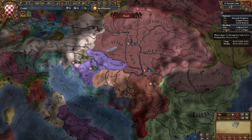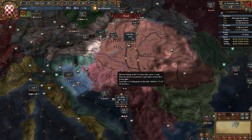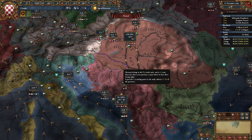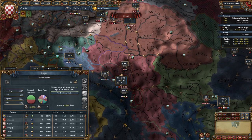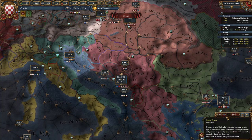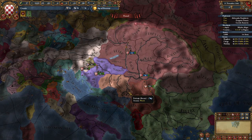You have a merchant here in Pest that is collecting zero. I really don't know why this is the default, because you only have three provinces here in the Pest node, none of which are trade centers, none of which are high development. So just move that straight over here to Ragusa and collect there. Don't waste your time in Pest — it's absolutely not worth it. This will give you a little bit more money.